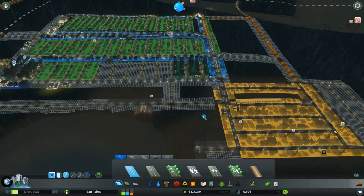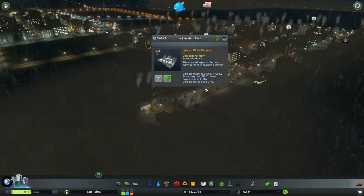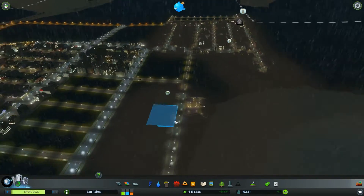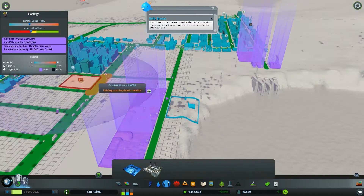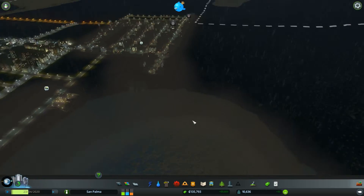The incineration plants also produce power — that's the other thing I was going to check on. It's only doing 13, not super amazing, and they're both pretty full. How are the garbage dumps doing? Buildings at 5%, 72%, 76%. Garbage produced is 116 a week and I'm only incinerating 104, so I need to incinerate a little bit more. One more incinerator should be good.